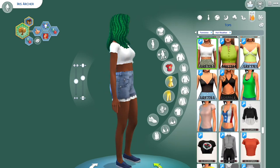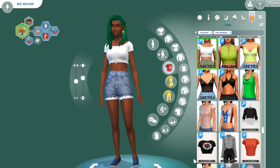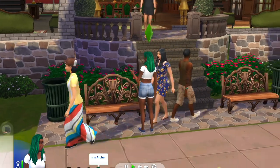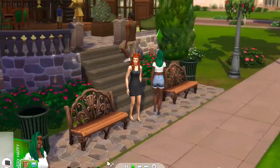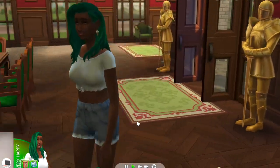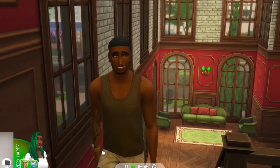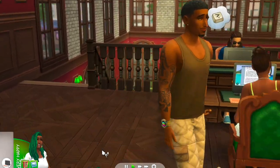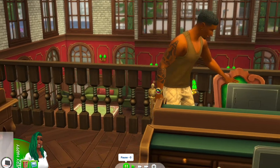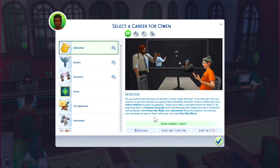Meanwhile, his niece Iris is 18 and in high school, starting to look at colleges. Since there are so many of them, I only created one outfit each before, so now I'm giving them summer outfits. This is also a current household and this is kind of how I play — a little all over the place. These sims are going to meet Jacob and Carissa at the library. Hopefully it'll inspire Iris a bit about college, and maybe Jacob will be a good influence on Owen since Jacob is super responsible and caring.